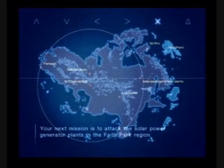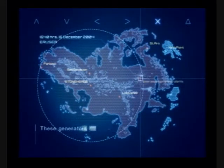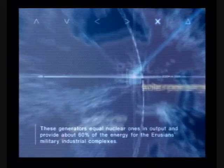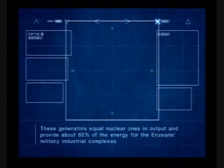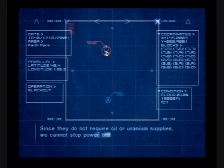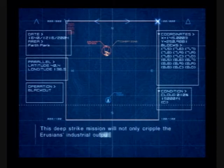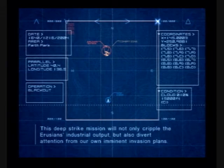Your next mission is to attack the solar power generator plants in the Faith Park region. These generators equal nuclear ones in Halfwood and provide about 60% of the energy for the Illusion's military-industrial complexes. Since they do not require oil or uranium supplies, we cannot stop power production by interrupting their supply lines. This deep-strike mission will not only cripple the Illusion's industrial output, but also divert attention from our own imminent invasion plans.